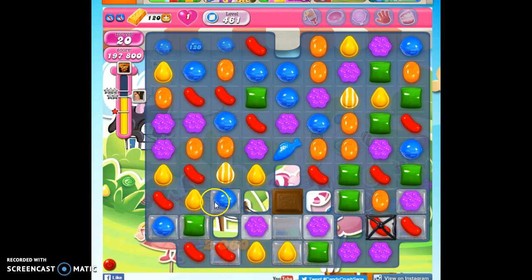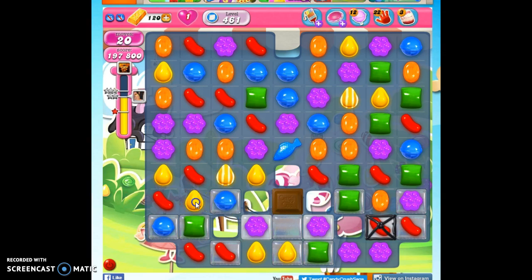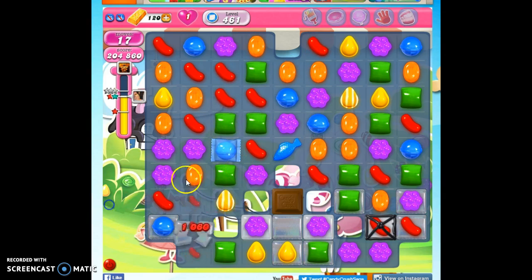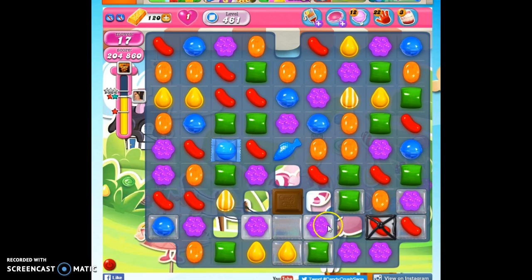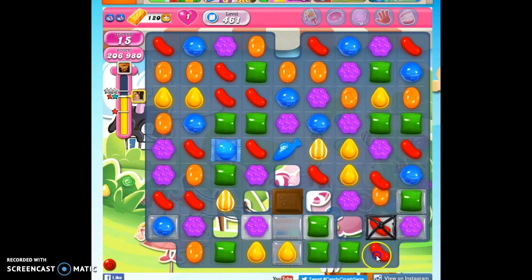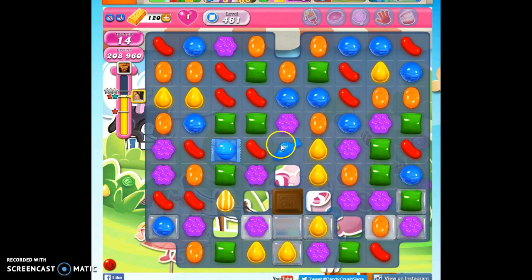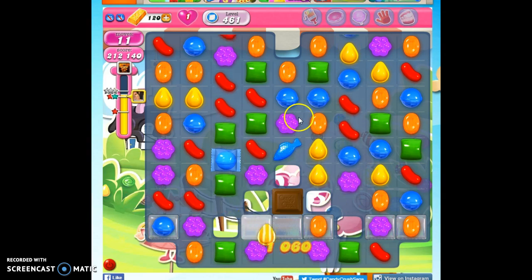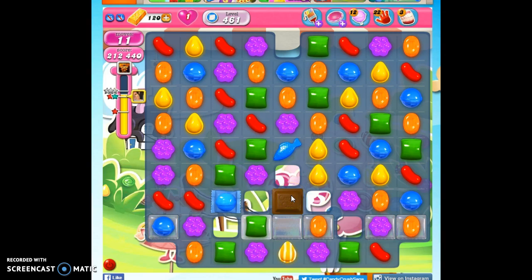I'm going to go ahead and do a couple of moves here that may change what the chocolate does. I wanted to use those in combo, but I think the moves I made were good anyway, so I can't be too upset. This is a hard level. We're getting so close to finishing now. If I've got to play clean up at the end and I don't have stuff to do it, I may use a special or two.